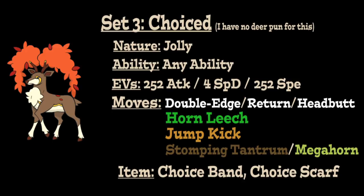This Choice set gives you solid power outright without needing a boosting move. It can be very effective with Chlorophyll, making Sawsbuck a deadly Sun sweeper with Choice Band power and doubled Speed under Sun, or very dangerous with a Choice Scarf and Serene Grace allowing Headbutt to cause flinches, with many other strong options available via Sap Sipper as well.